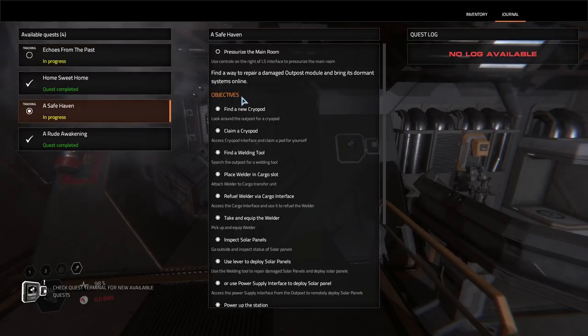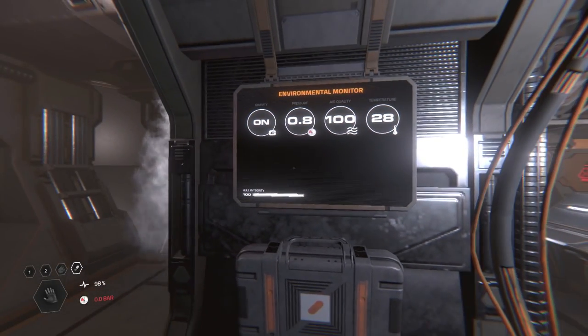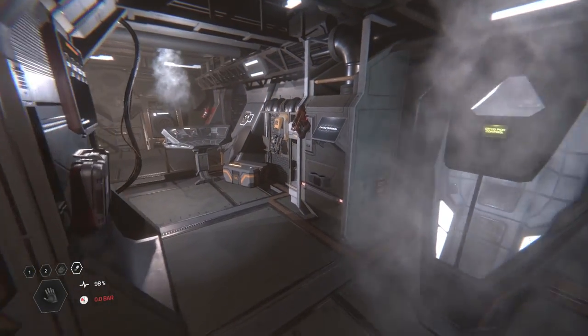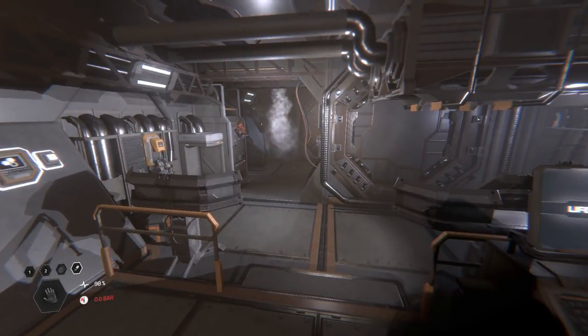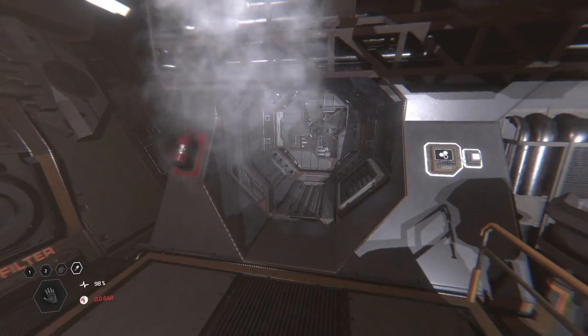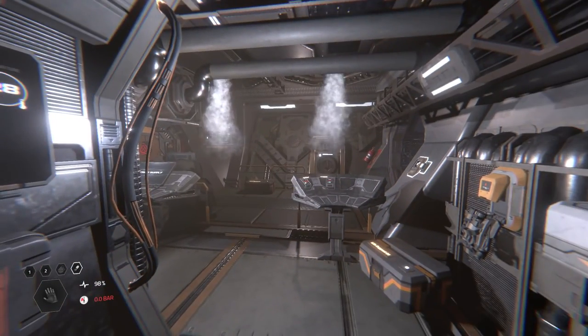Oh my god. I did that by accident. Okay - use controls on the right of the LS interface to pressurize the main room. So once this is pressurized I should have completed that mission - it's purely by accident. I think it's supposed to go up to one bar. This is amazing. Oh my god - zero gravity! They're a tiny team. Every single patch they release changes this game. They don't break it, they just make it a hundred times better than it was before. But it was already good before. They have not failed yet. I mean yeah, it's early access, there's been the odd glitch here and there, nothing game breaking - this is amazeballs.